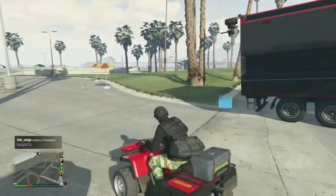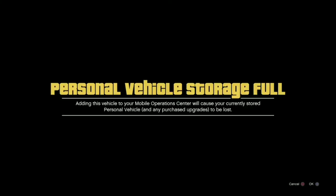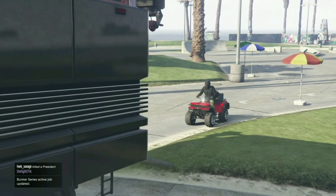Once you find it, go to your MOC. Try to call it as close as you can, or drive it to your location around the beach, and take the lifeguard blazer in.